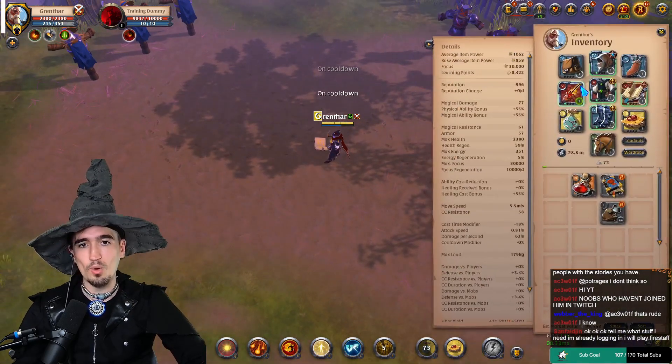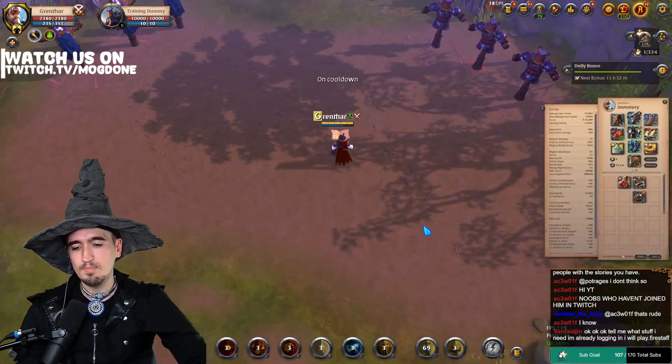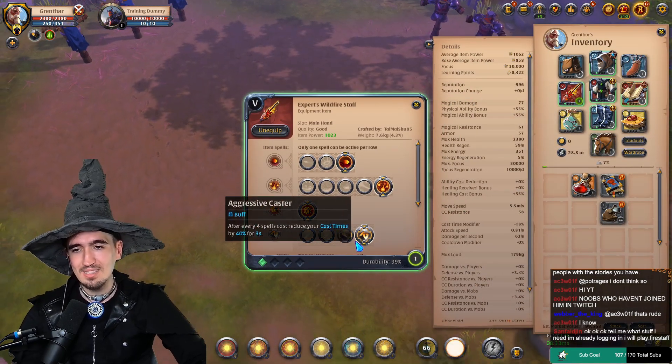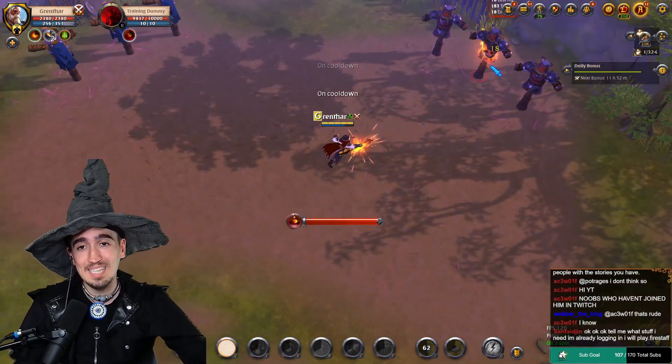This Q you cannot spam, so ideally you would also swap to the fourth passive — I forgot to mention that. Because with this Q you're not really going to be able to take advantage of the cast times, so you will need the boosted damage from the fourth passive so you at least get something out of it.